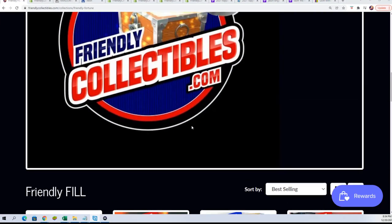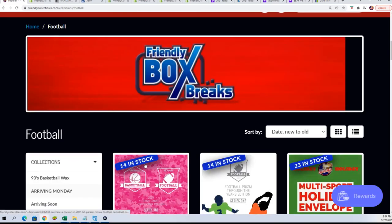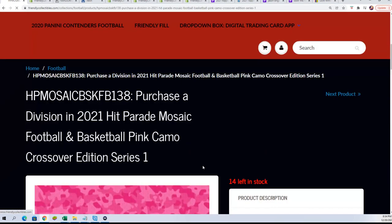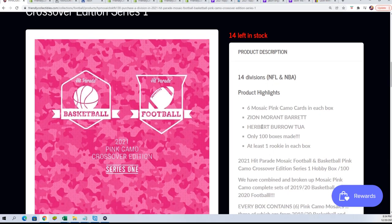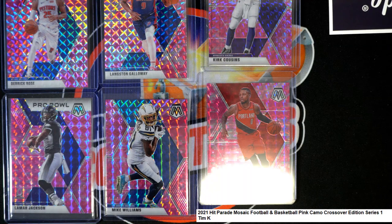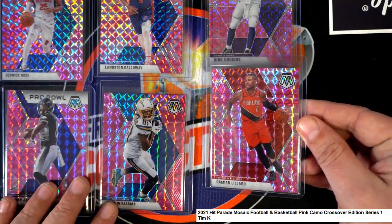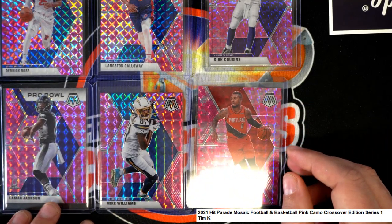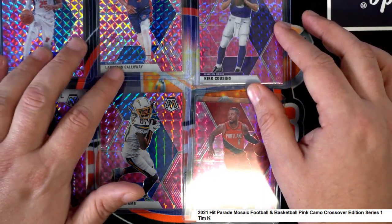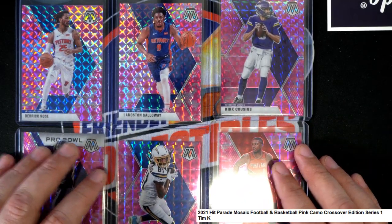So that's very unusual out of this Pink Camo. We'll be emailing them and maybe they can do something for you, because it does say at least one rookie in every box. We opened the six cards in this box and did not see a rookie. I'll be emailing Leaf — they're great, they're usually very helpful and great people at Leaf. Hopefully they can do something for you.